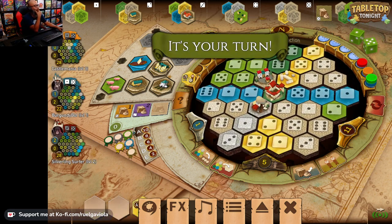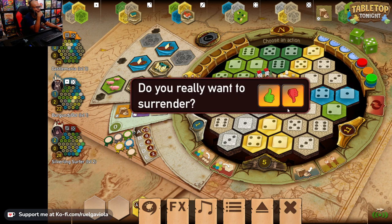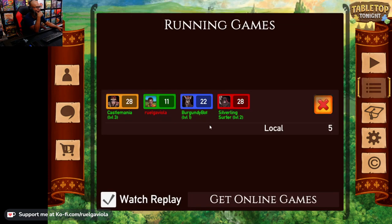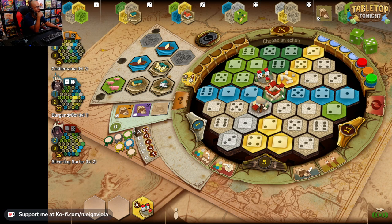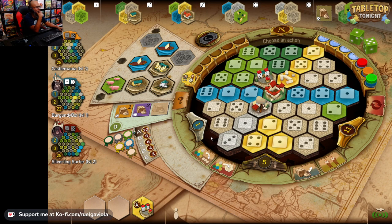Now it's back to me, the final turn of the round. I've got a five and a one. Nothing on the five spot, nothing in the one spot either. I could grab using a worker — I can get a ship. What is this one? This is the church. No, I don't want to do that. The five can go here — this will score me points at the end of the game.